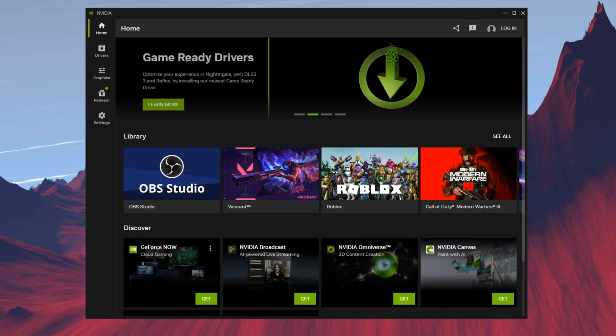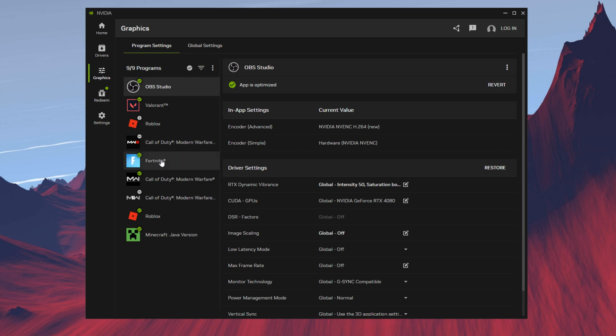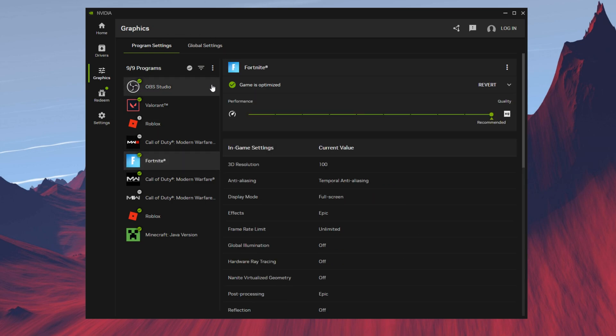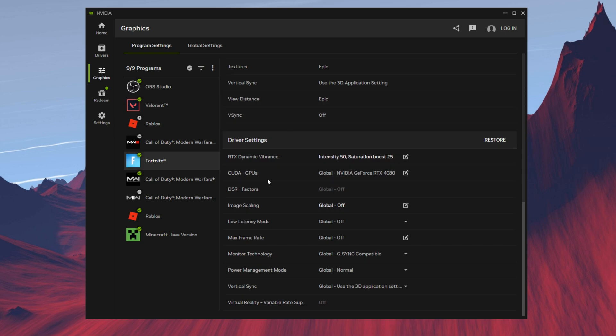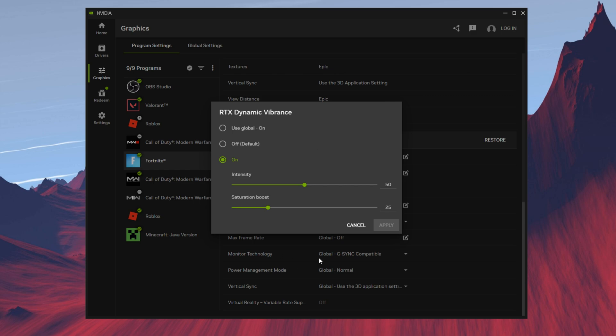For the best settings in the NVIDIA app, first go into your game in the graphics settings. We're not going to change anything for in-game settings, but if you scroll down to driver settings, you'll see all of these settings with the new RTX Dynamic Vibrance, which I actually have on, and I do see a difference in my game — clarity is so much better and it's so much more bright.